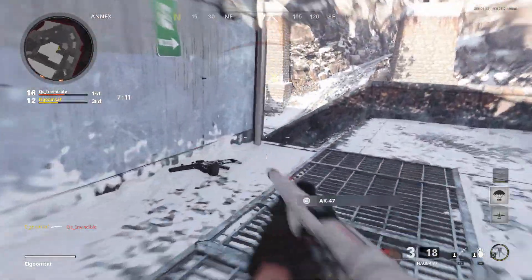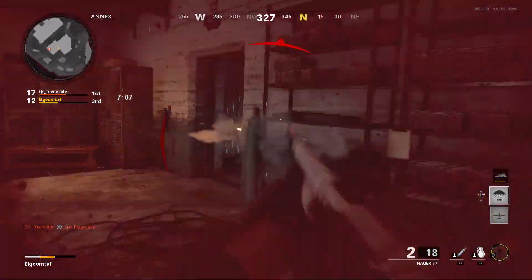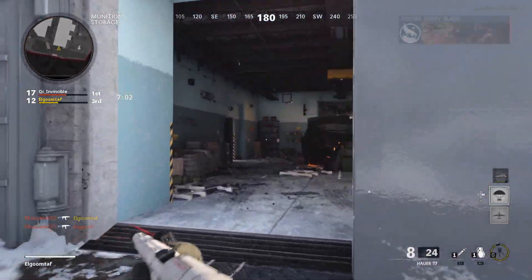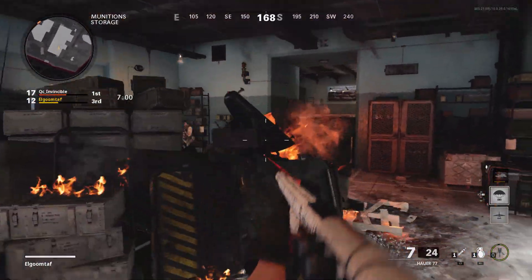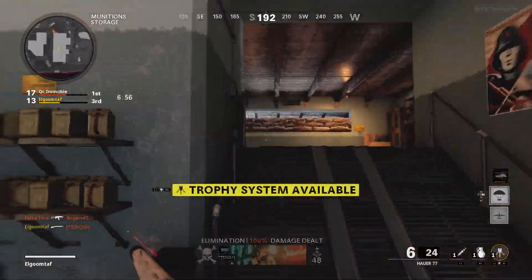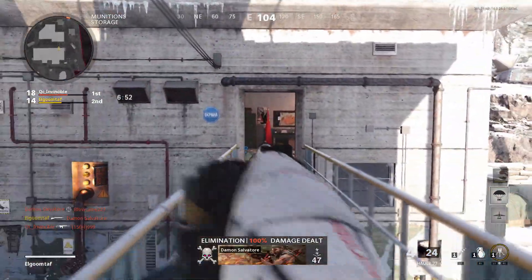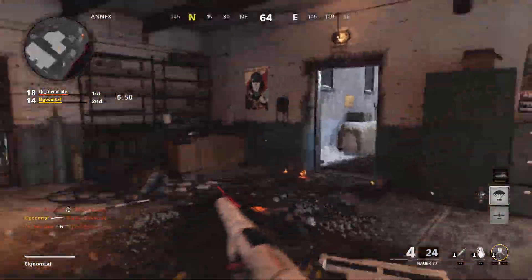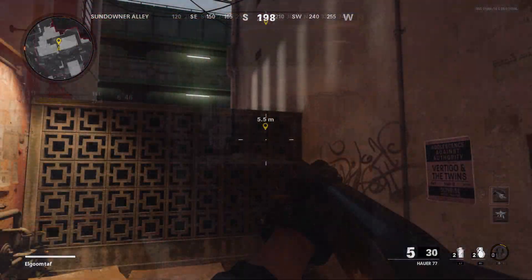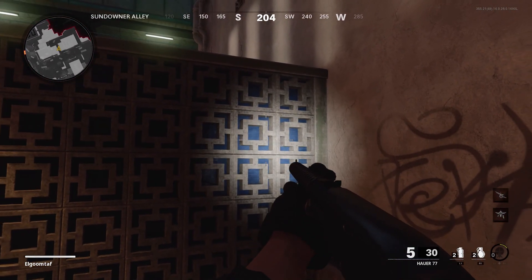We're going to look at each one of these attachments and see what they do as a whole. This video won't be super long but it'll be useful, since these are pretty new attachments. Some of you are probably wondering if they work like the strobe light in Black Ops 4 — heads up, they don't. First off, the basic Mounted Flashlight has basically no negatives. You might wonder if these help you see in the dark — they kind of do, but not really well. They seem to have a distance of about 4.5 meters where they light up the area.